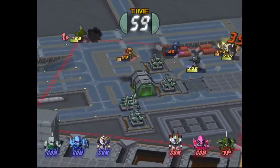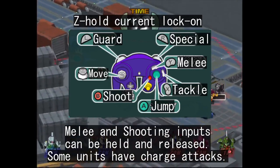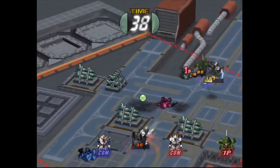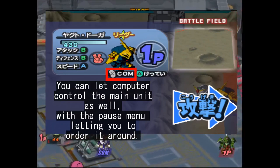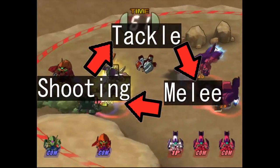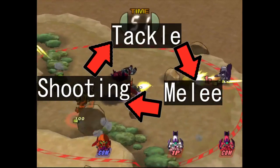The controls themselves are fairly straightforward. You move with the left control stick, the A button is used for jumps and evasion, the B button for shooting, X makes your unit tackle, and Y is for melee. For blocking you have the left bumper, and the right bumper lets you use a special attack and/or transform. Sometimes you can tap the Z button to maintain the lock-on; otherwise aiming operates based on proximity, locking onto the closest enemy. The three main types of attacks have a rock-paper-scissors dynamic: tackle counters melee, melee counters shots, and shots intercept tackles. Blocking just mitigates damage. It's simple, but it works.